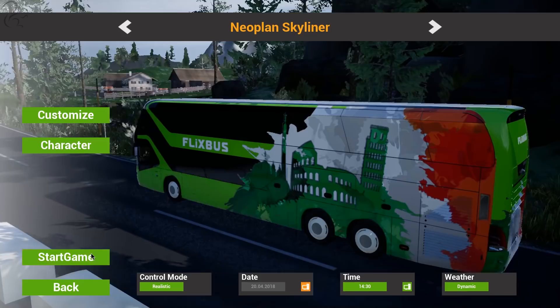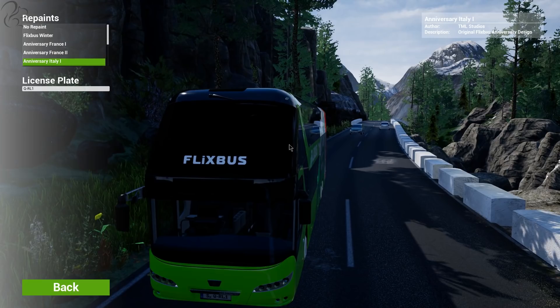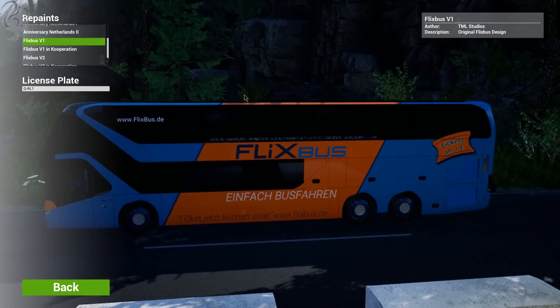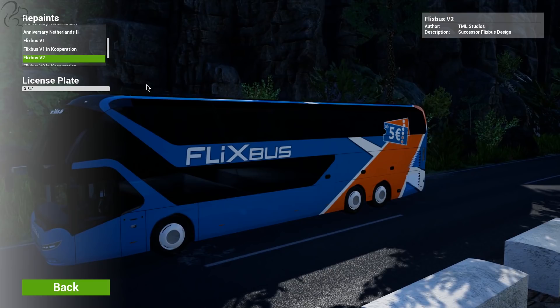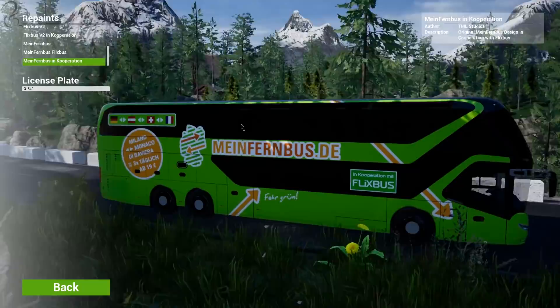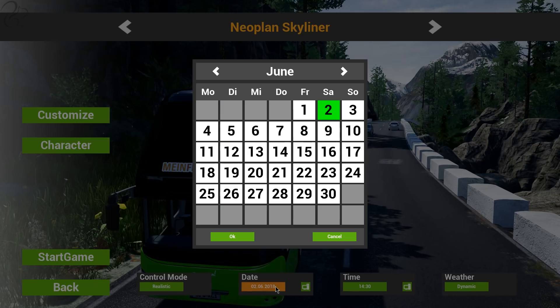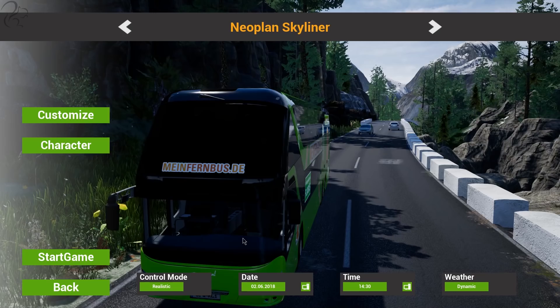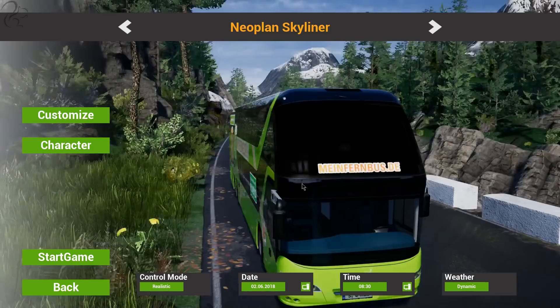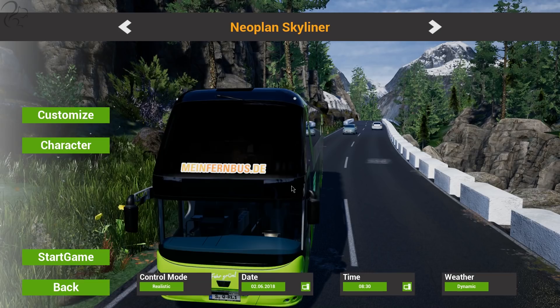We can go to the Neoplan Skyliner and customise it. Let's pick the Mindbus skin — let's do that one, why not. I've set the license plate as SQRL1. Let's go for system date — it's June. 8:30 in the morning, dynamic weather. Neoplan Skyliner, let's do it.